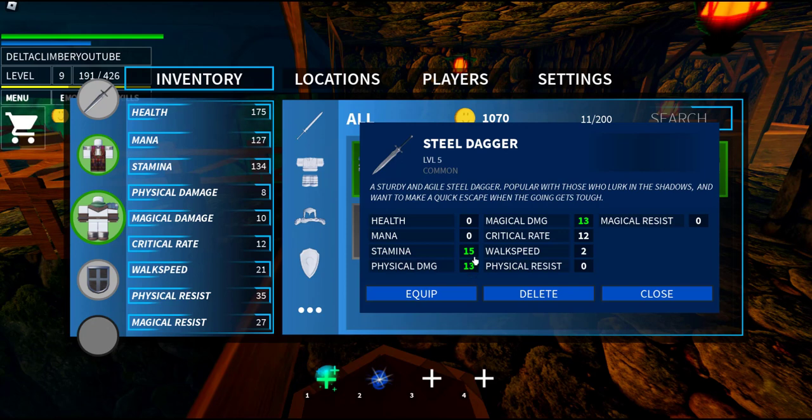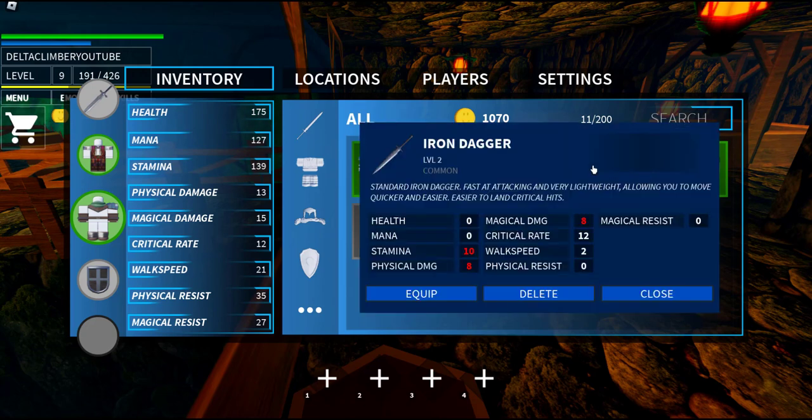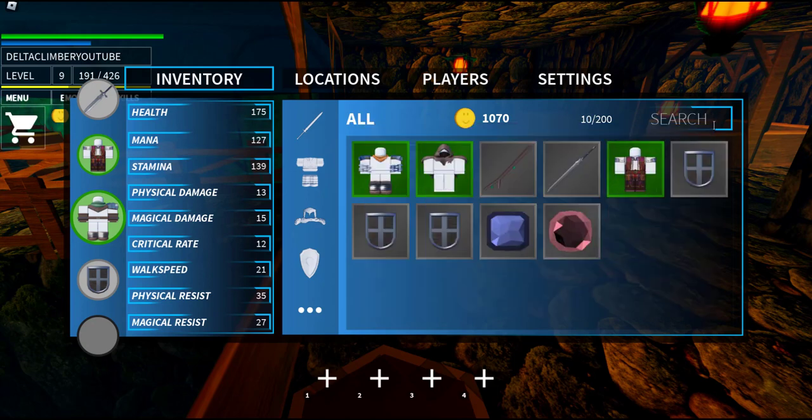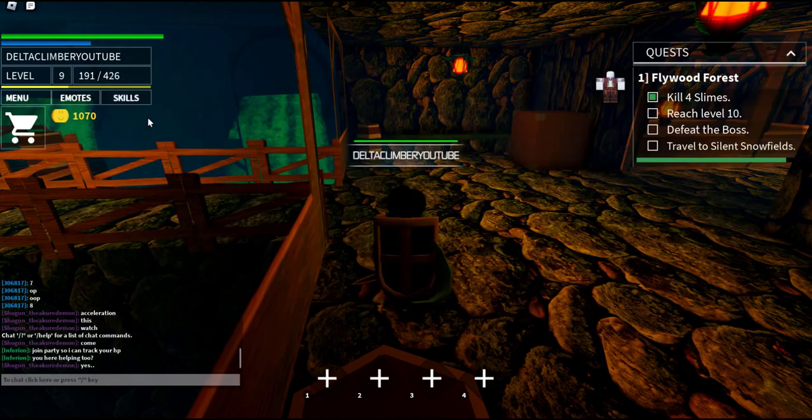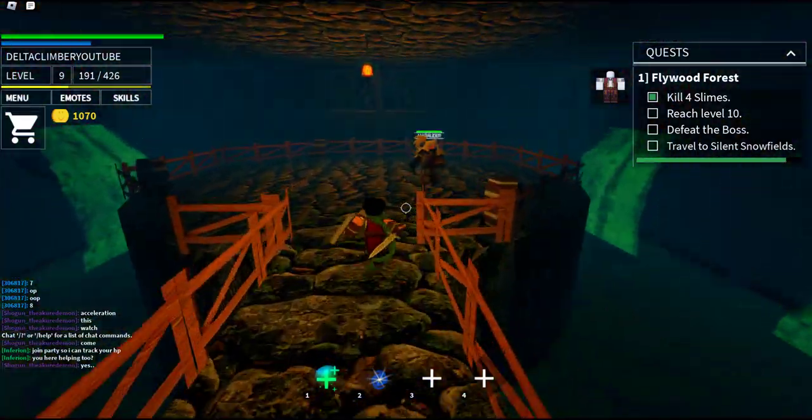But look at that — walk speed plus 2. It's about the same damage. Get rid of that old iron dagger. I should have kept it, but I'll get another one.